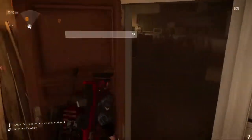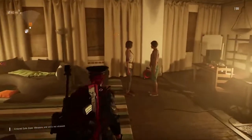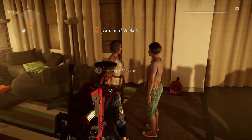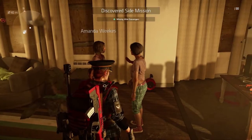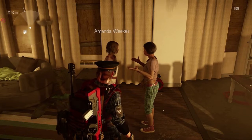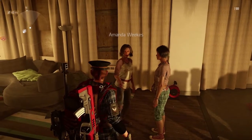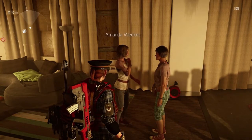There is a cell phone you can pick up here if you don't have it, which I'm sure you don't if you're watching this. And then you're going to be able to interact with this girl over here who's doing sign language — I don't know why because we can't understand what she's saying. But anyway, you talk to her and she's going to give you the side mission that's going to reward you the silencer mod for your submachine guns.